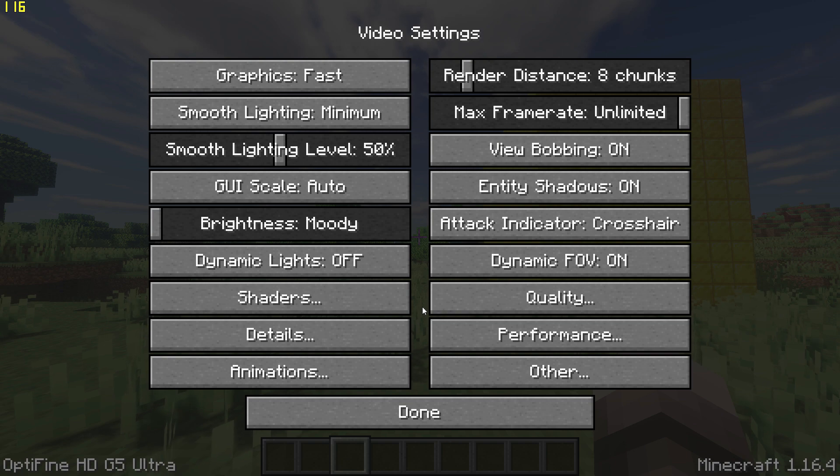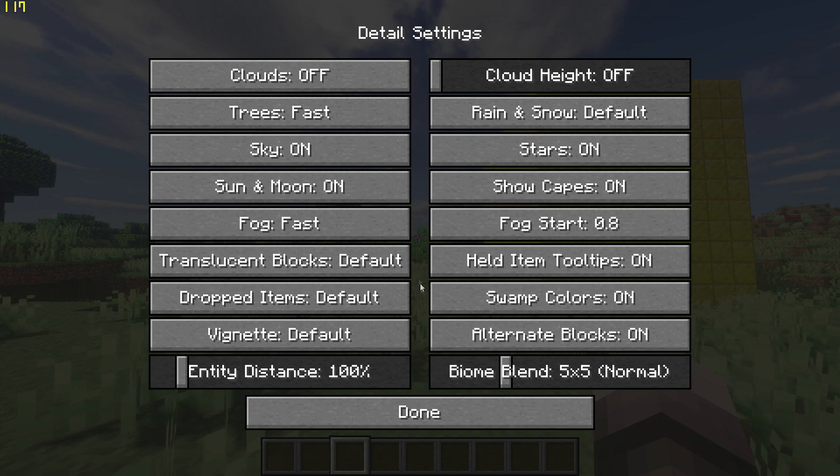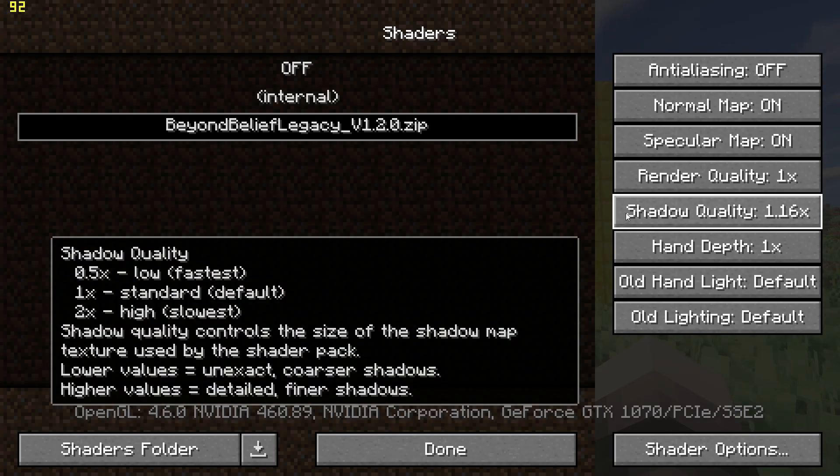Go back, go to Detail Settings and set Trees to Fast and turn Clouds off. Go back again and go to Shader Menu and change Shadow Quality to 0.5x.